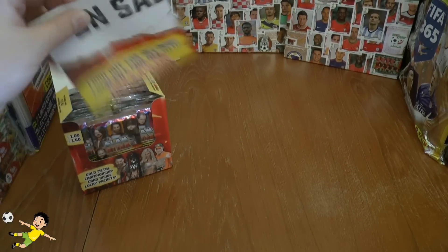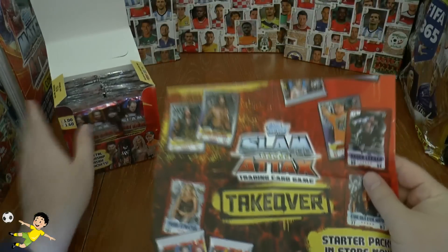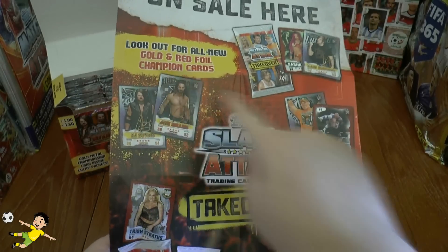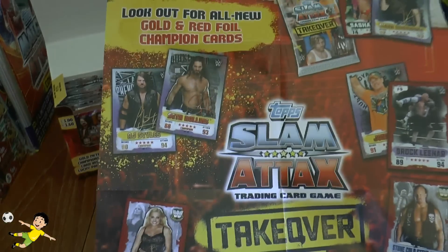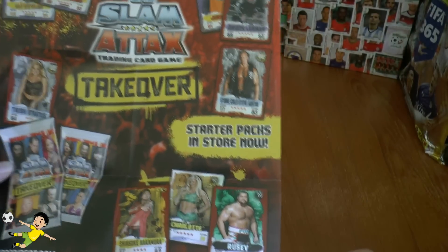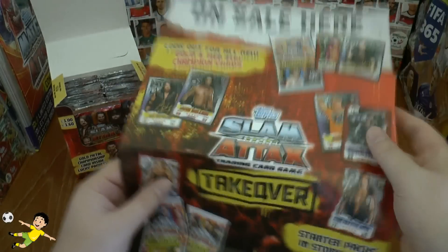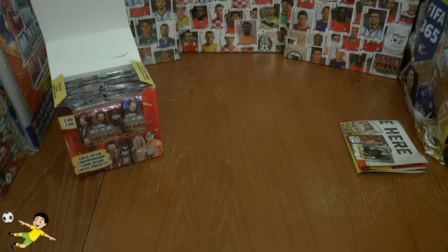Let's have a look at the retail sales poster — always a nice addition, I love it when they include these in the boxes. Look out for all new gold and red foil champion cards — there's AJ Styles and Seth Rollins. You've got some of the design of the packs, starter packs etc. Basically this is the poster which they would place on the shop window, so it's a nice bit of merchandise to keep.